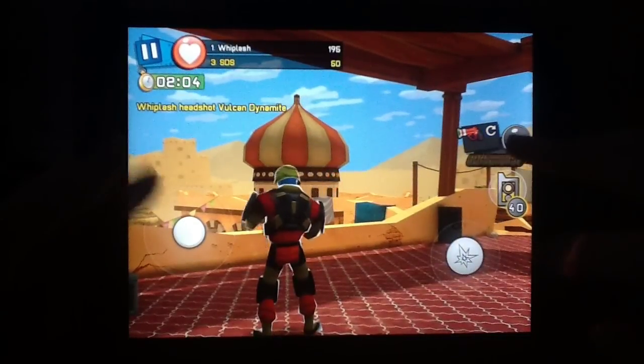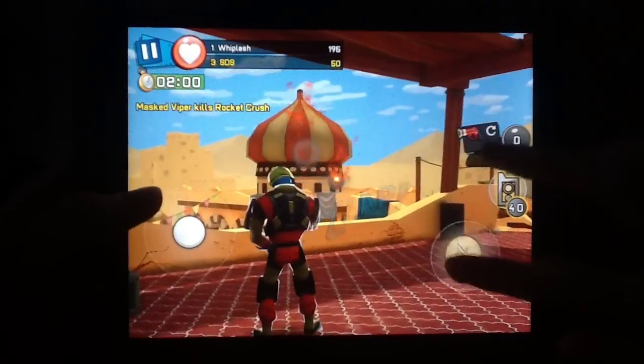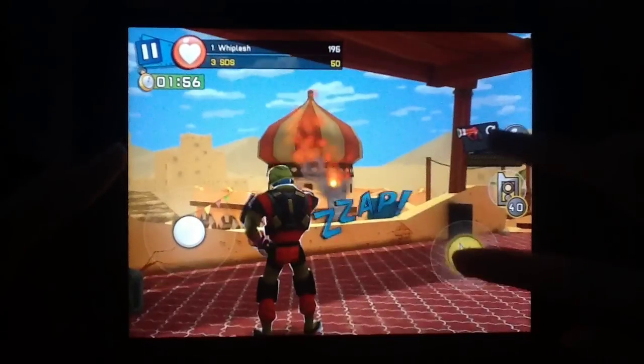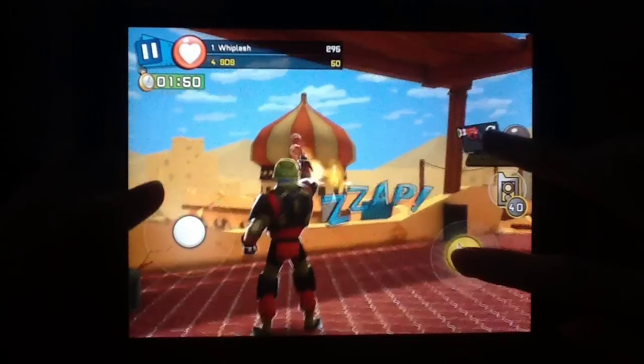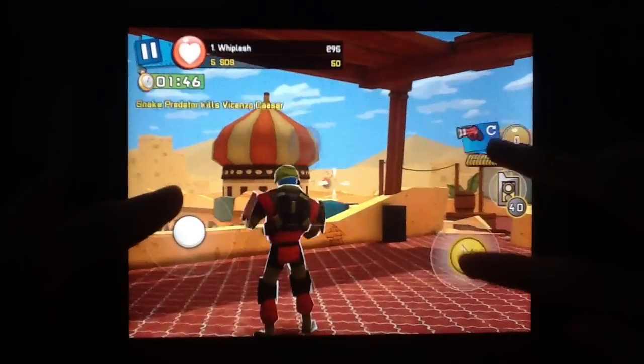When you click the reload button and the shooting button at the same time, you spam click them, it shoots much much faster. You can see here. And the only bad part is that it's not that easy to aim like this, but you can see it shoots really quickly.